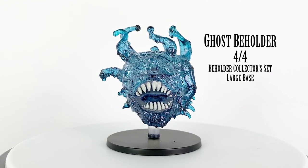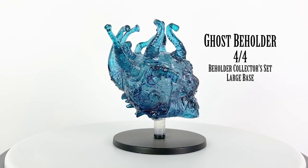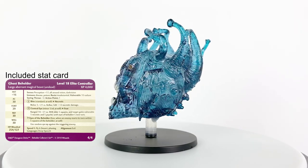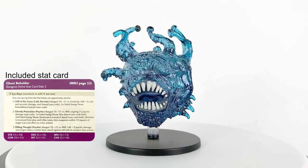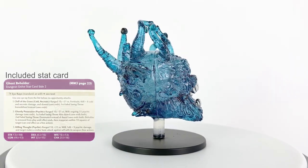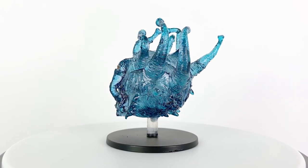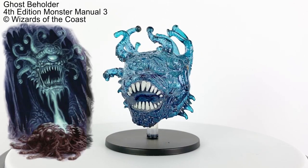Finally, we have the Ghost Beholder, also from the third monster manual for 4th edition. When especially willful and angry beholders eventually succumb to death, they may rise again as Ghost Beholders. Having tasted death once, these Ghost Beholders are not keen to experience that feeling of oblivion again, so they become even more cautious and paranoid. Now incorporeal, they hide in floors and walls, extending a single eyestalk to spy on their surroundings. As level 18 creatures, they are well equipped to defend themselves.